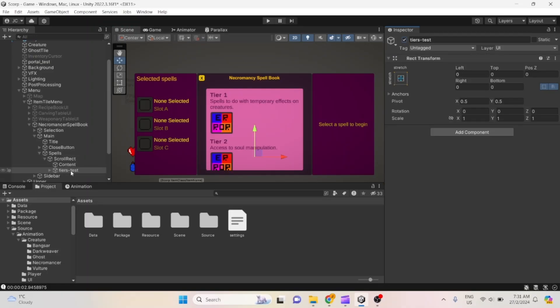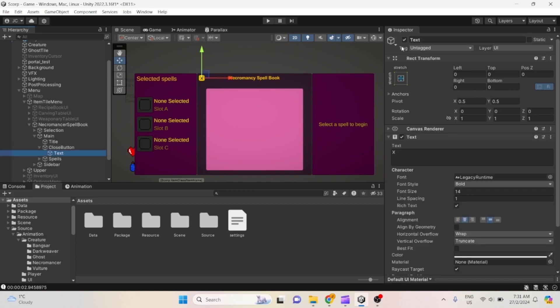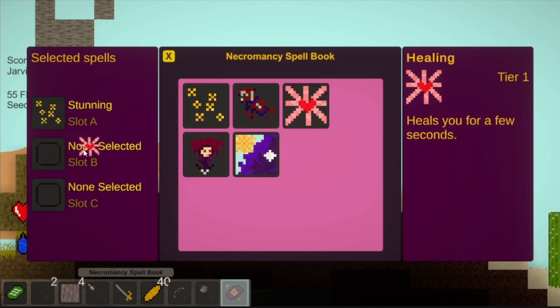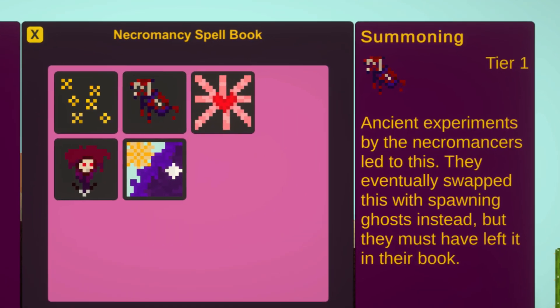I started by getting the base UI down for the spellbook. I decided here you'd select three spells you want to be able to use on demand with the press of a button. All you have to do is drag them into the correct slot. There's also a sidebar which informs you what the spell does.